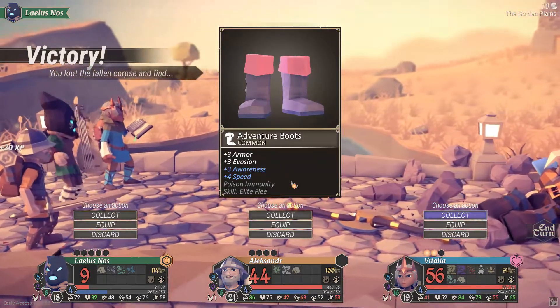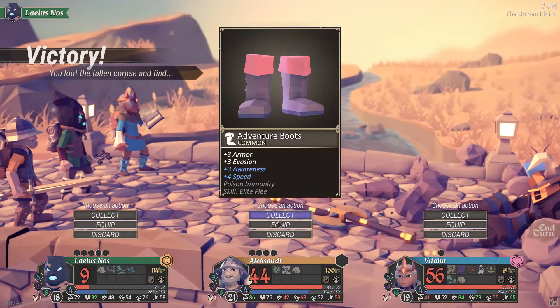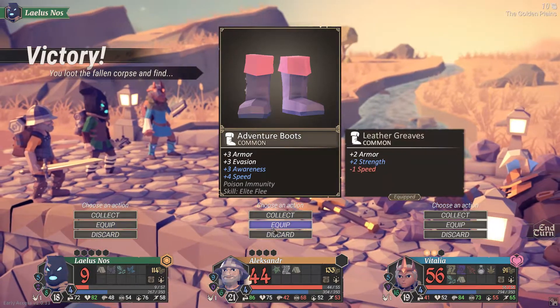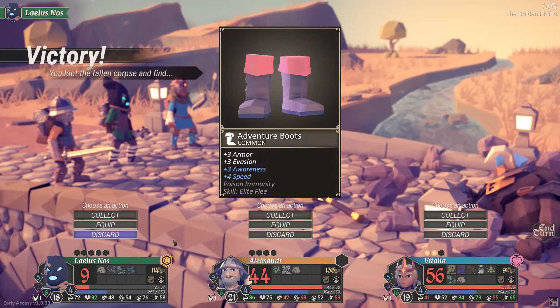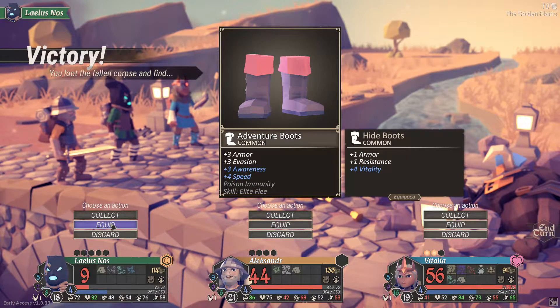Adventurer's Boots — evasion, awareness, speed, elite. You've already got elite flee. You've got the strength up but the armor invasion would be nice — to be honest that would be useful for you. That said, you've got quite a high evasion anyway, but you're using the mage shoes for poison immunity. Elite flee you've already got, so that's a strict upgrade for you.